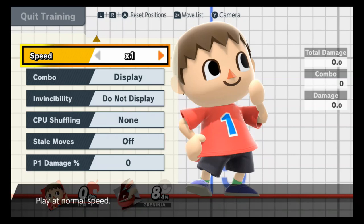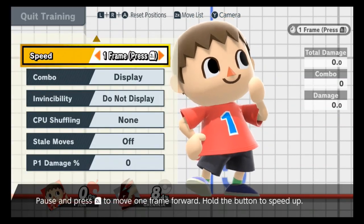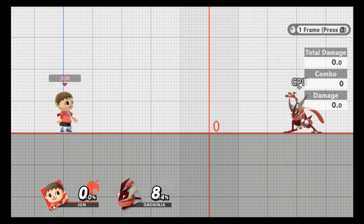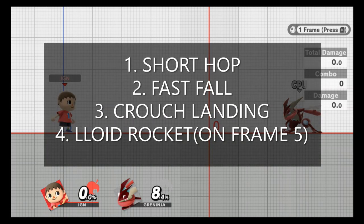I'm going to put this on frame one to show you, since it's so hard to do frame-perfectly. I have done this before without frame-one assistance, but I'd say it's like a 1-in-25 or 1-in-30 chance if you're going to do this naturally — it's just so hard. You basically have to consistently go for it to hit it. So here's what you're going to do: short hop, fast fall, crouching landing, and then on your fifth frame go for the Lloyd Rocket.